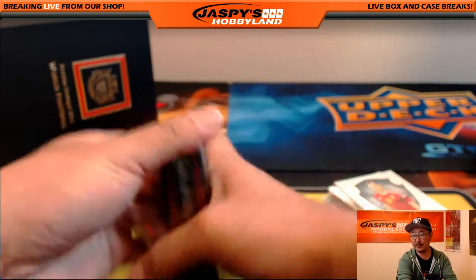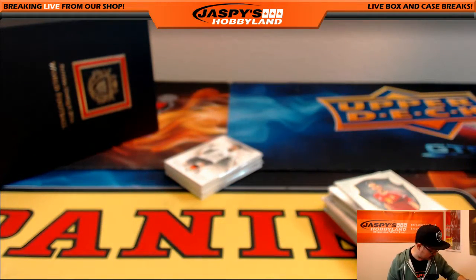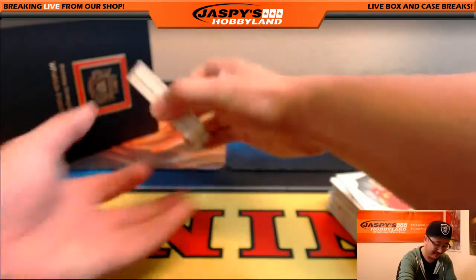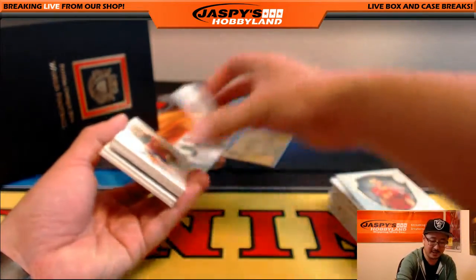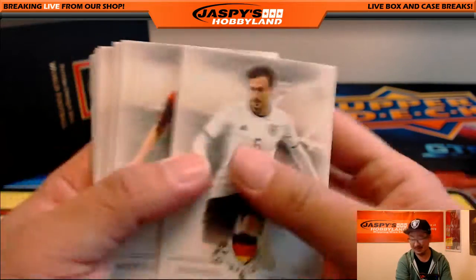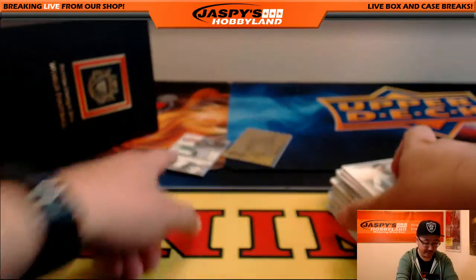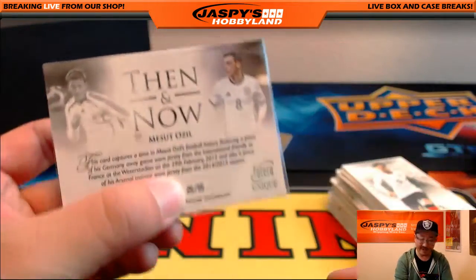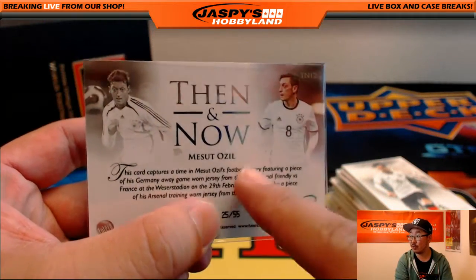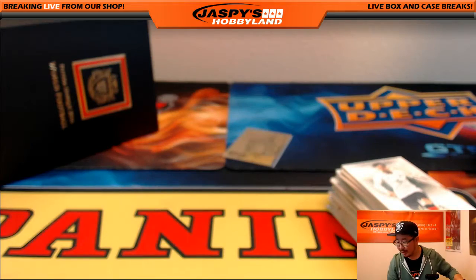And the last mini box, ladies and gentlemen. Letter G — that's for you, King D. George Best, letter G. Got to give you your due. Mats Hummels. We'll do the then-and-now card first — that would be Mesut Ozil, 25 out of 55. That's where all the relics come from too. They do a really good job detailing where everything comes from. Great job. Mesut Ozil, letter M, going out to John Parker.